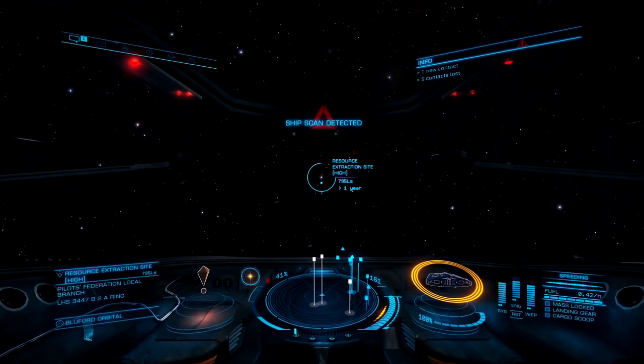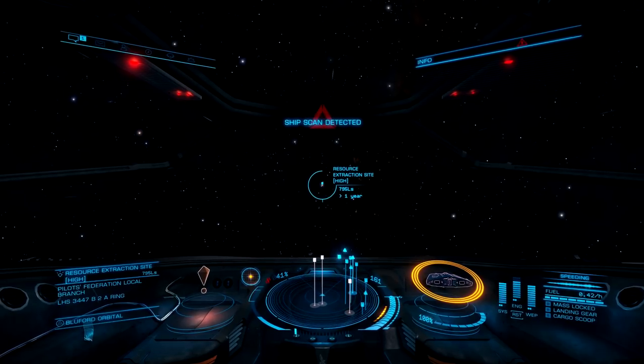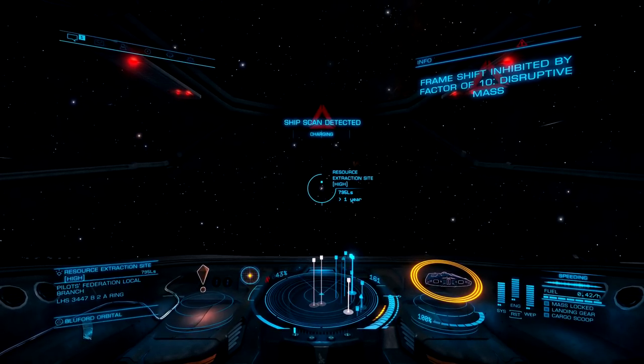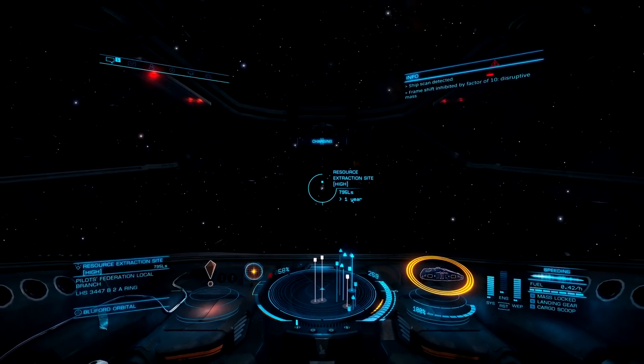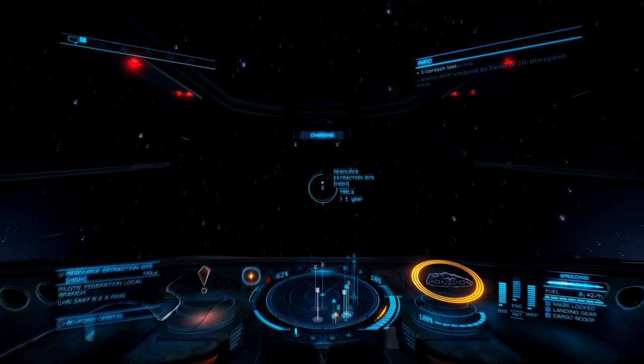To the left of your heat gauge is the target globe. The solid colored dot means the target is in front; a hollow one means it's behind. To the right of your ship you'll notice the systems, engines, and weapons power supply you currently have on hand.